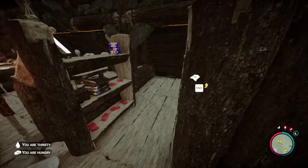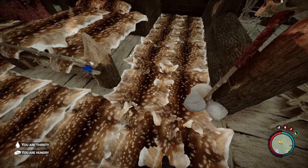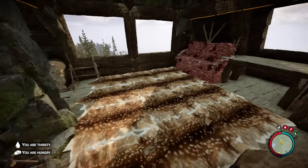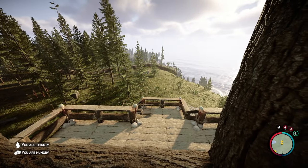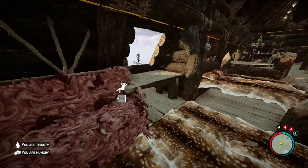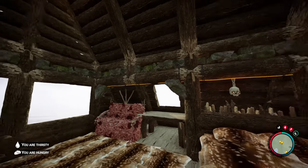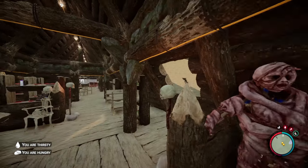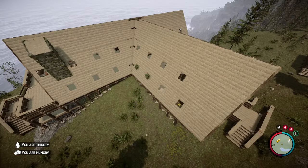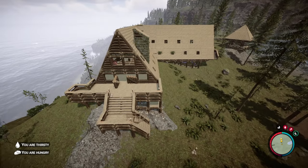We've got a storage area which is cool, and a lot of rugs — nice and relaxed, nice and comfy. Nice high ceilings as well. A great view. I like the way he's done the stone between the two beams there, that's pretty cool. Let's push on. That's a nice chimney brush going through the roof.